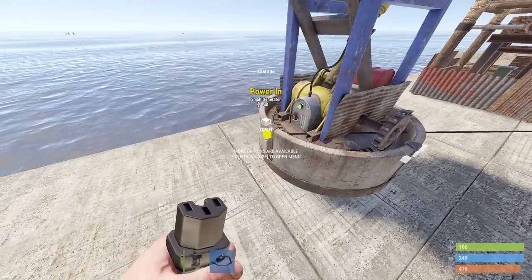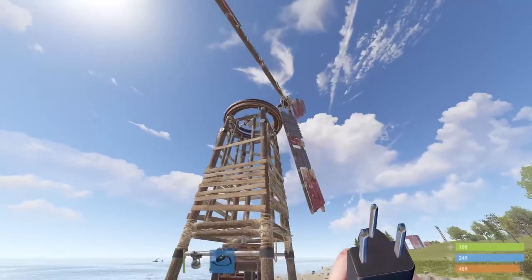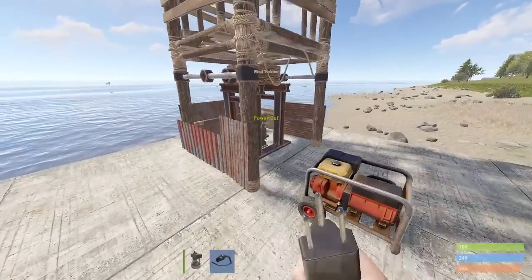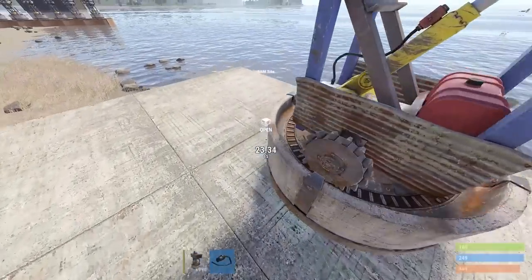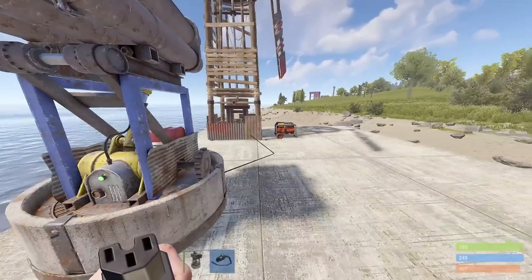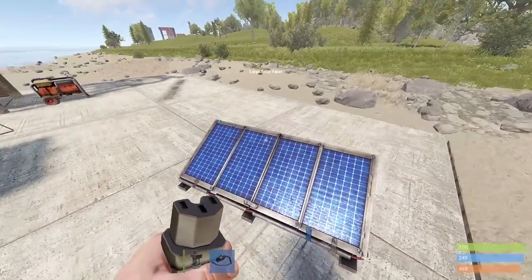A generator gives up to 40 power, which will power the SAM site on. A windmill is also an option — obviously you want to place your windmills at higher altitude, but even a lower one giving 81 power is enough. So you'll want to use a windmill or generator. If you use solar panels, you'll have to combine multiple together just to power this thing.